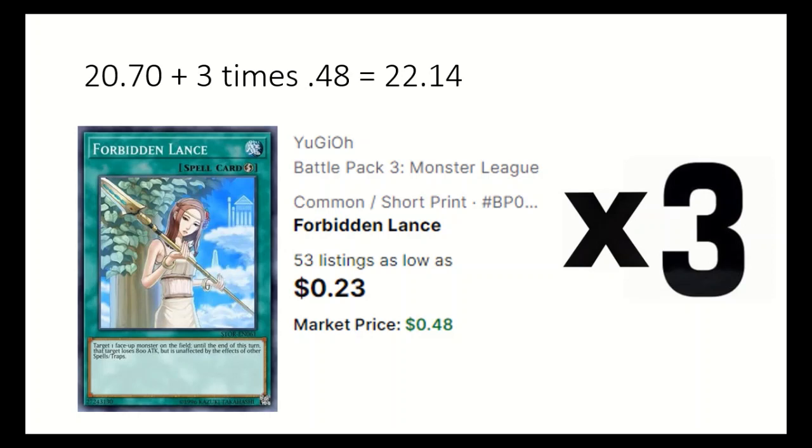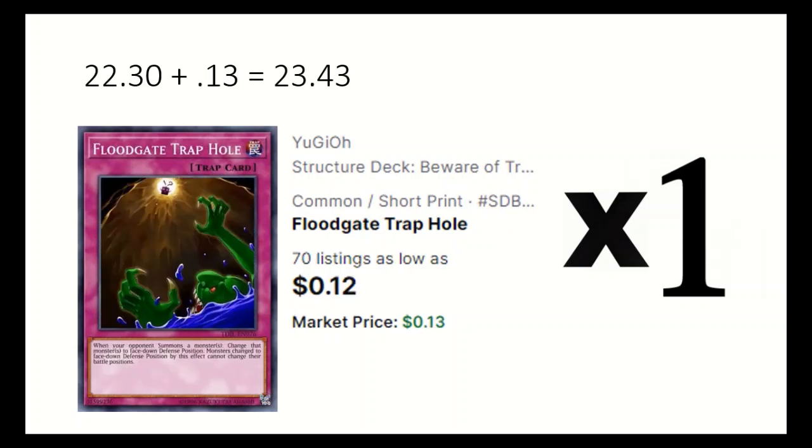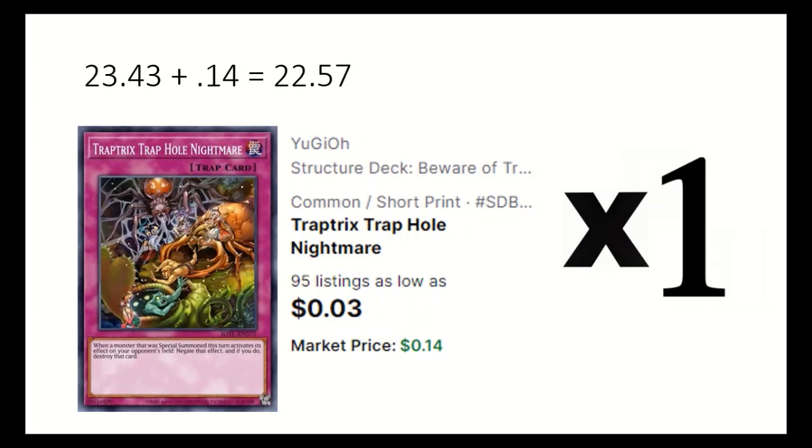These quick play spells will help to keep the mass hero fusions on the board. I run a couple trap holes for other protection. 1 Gravedigger's Trap Hole to stop a monster effect in hand or graveyard. 1 Floodgate Trap Hole flips an opponent's monster face down when it is summoned. 1 Trap Trick's Trap Hole Nightmare negates and destroys a special summoned monster's effect if it was summoned that turn.